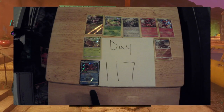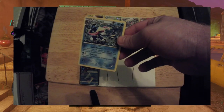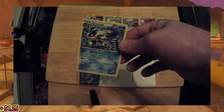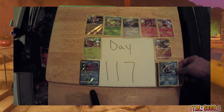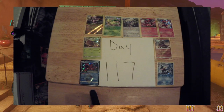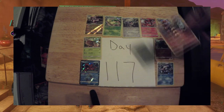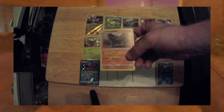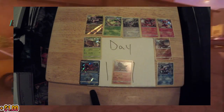Next on our list today, we have ourselves a Greninja, XY 162, currently valued at $1.25. Last but certainly not least, we have ourselves a Rampardos, 65 out of 156. Current value is $1.00.